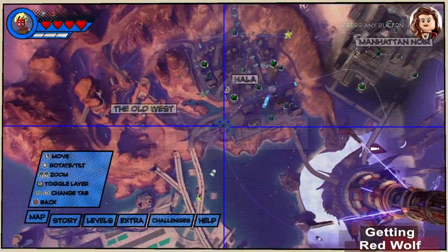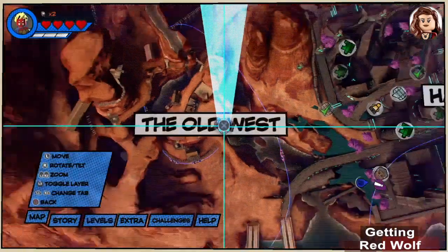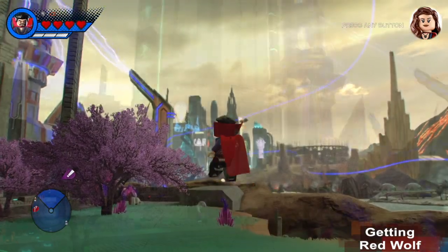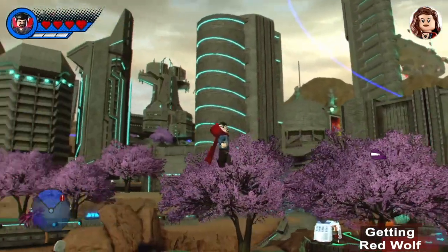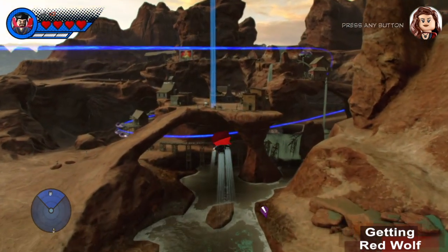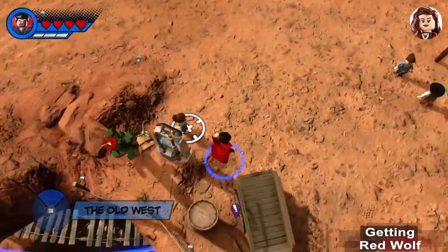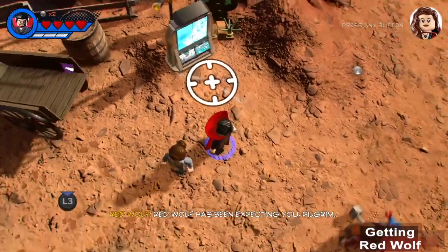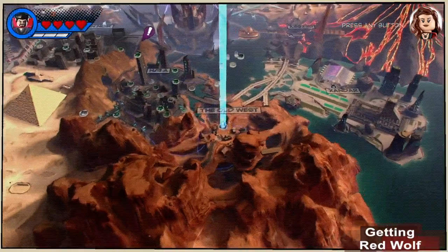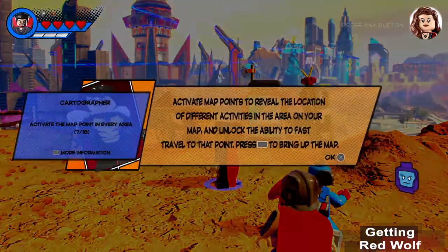Now to get Red Wolf, we go to the Old West. I haven't been here before, so I can't fast travel to it. So I'll set the destination and fly towards the blue beam of light. There it is. I'll activate this map point with the right button. Now I can fast travel to here next time.